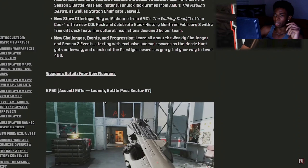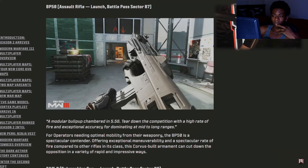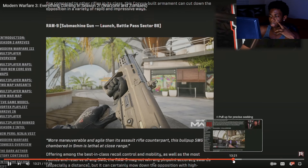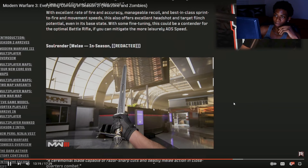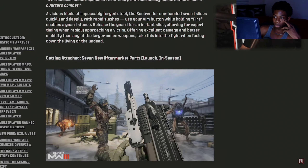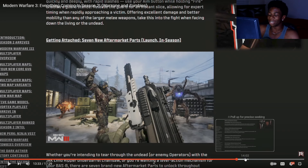Starting with the new weapons — first off, the BP50, which is in sector B7. It's an assault rifle with a very good rate of fire. But what I do care about is the Soul Render — it's redacted so it's probably coming with some sort of event. And as far as this one goes — it's a sword. Adding a sword to Call of Duty is insane.